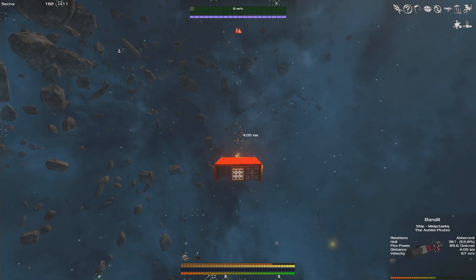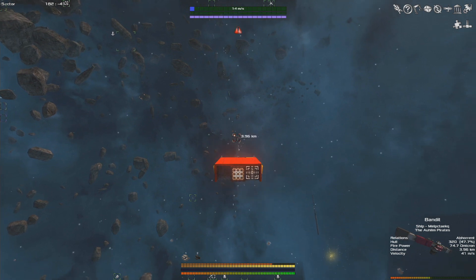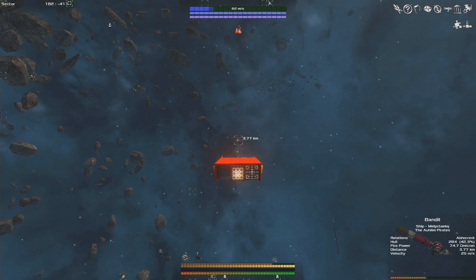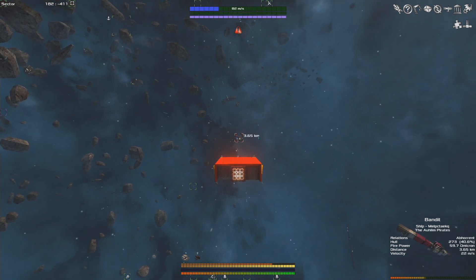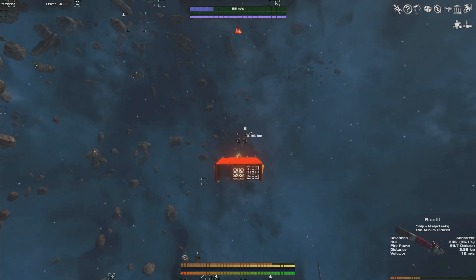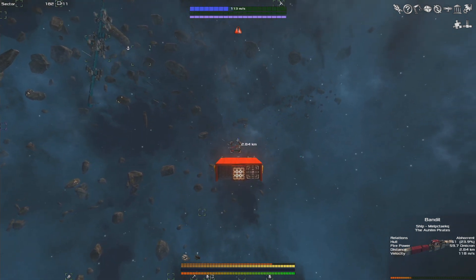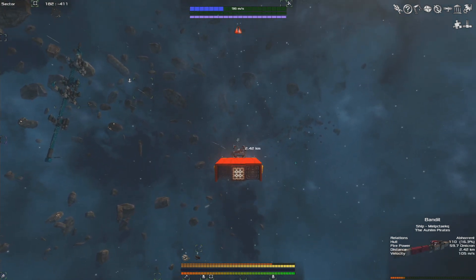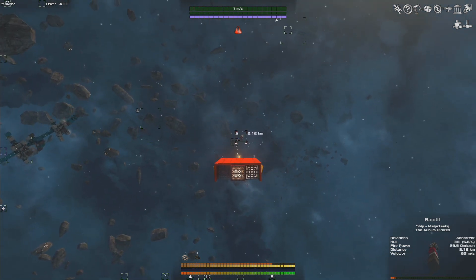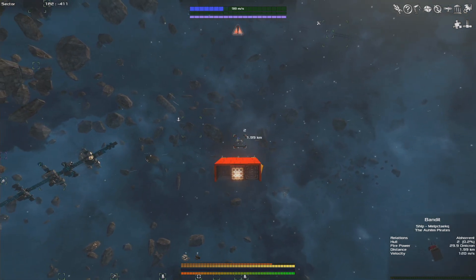I didn't engage earlier because he was only fighting one neutral faction. If we'd gotten in there and he decided to turn around and start shooting at us, his chainguns would shred our hull very quickly. This guy has way more firepower than us and we just cannot handle much damage. Not to mention, even if you don't die, taking damage will cost you credits and materials to repair your ship.